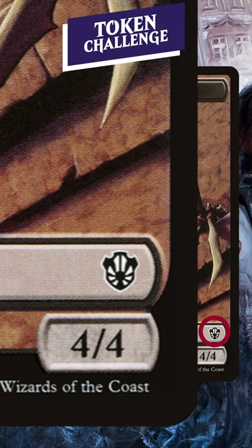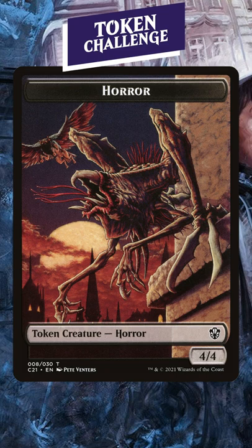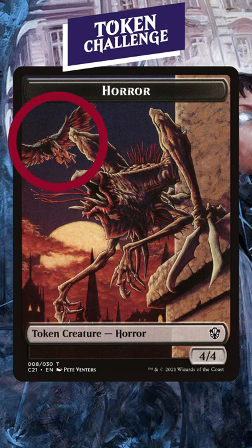Okay, there are some clues here. If you know that set symbol, that could give you a clue. If you don't, then you can see it says C21 in the bottom left. The original card was printed in Ravnica City of Guilds, and we've got one final hint in the background right up there.